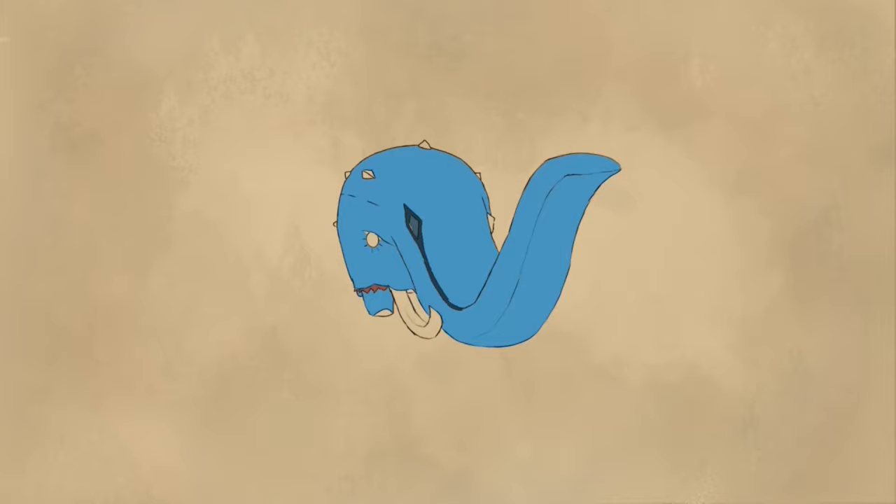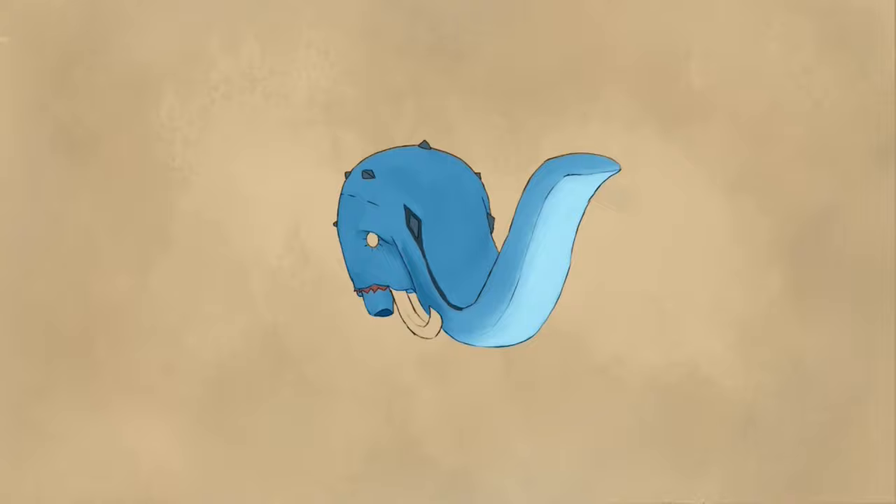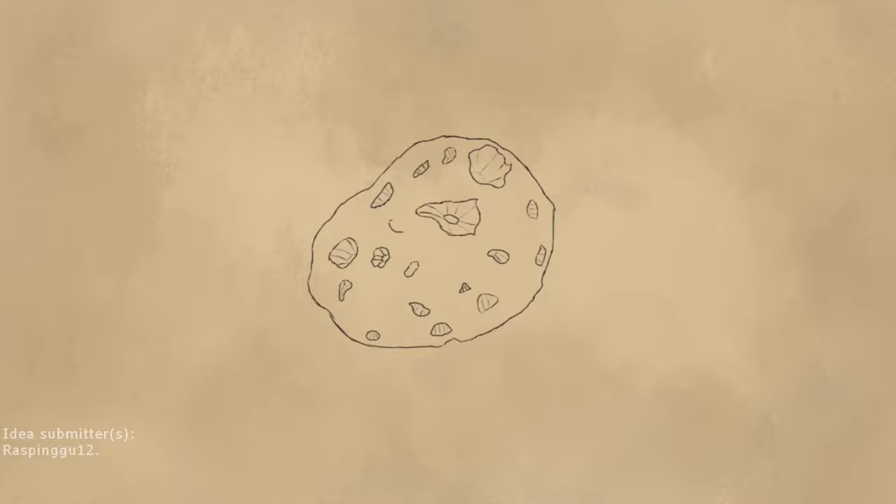A less scary enemy design is up next, and that is the Mammoth Snootwhacker. The name pretty much says it all — you take the Snootwhacker, make him blue, and this fellow is a little bit more aggressive than his green counterpart. It's got a bit more HP as well, but it's also a bit slower to help balance it out.